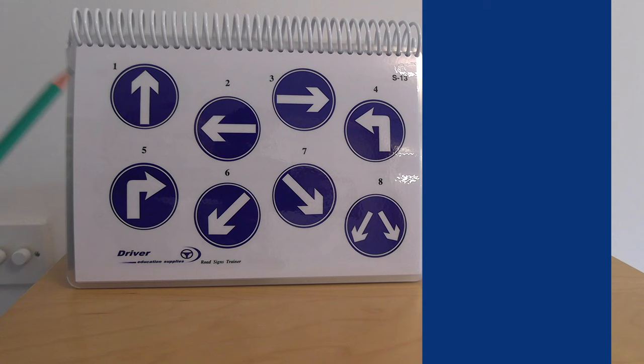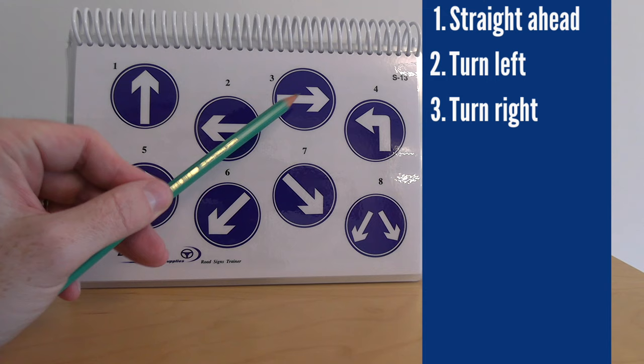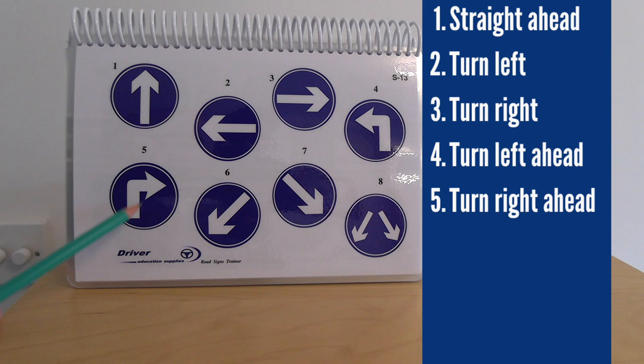Number one means go straight ahead — could be a one-way street. Number two means turn left now. Number three means turn right now. Number four means turn left ahead. Number five means turn right ahead. Number six is keep left. Number seven is keep right. Number eight means you can keep left or right — the road divides.